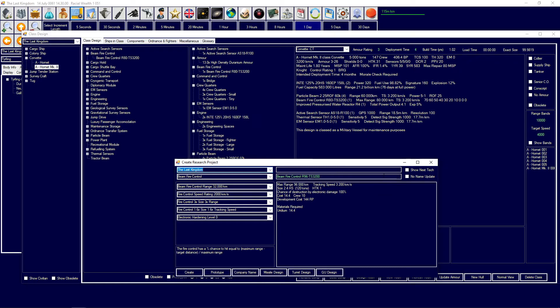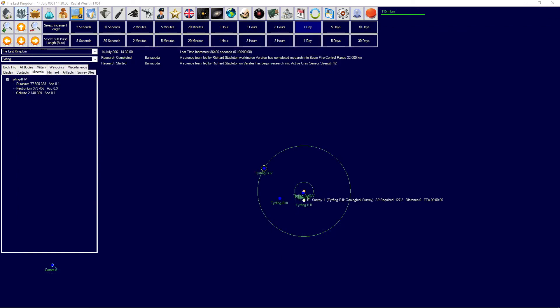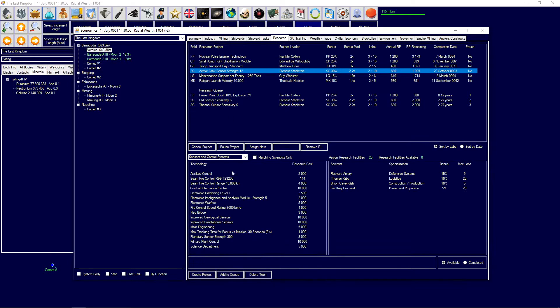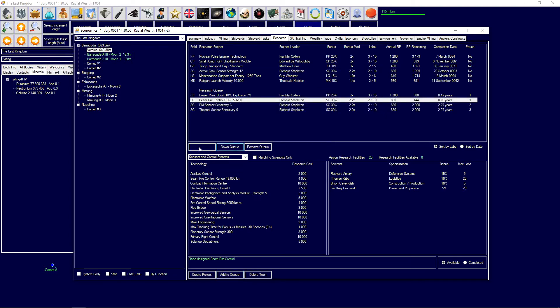We'll create this design as I'm sure I can find some use for it. We're also getting EM sensor sensitivity and thermal sensor sensitivity. I'll get the new beamfire control first, add it to the queue twice. I'll need active ground sensor strength 12 anyway so I'll let that be the priority right now.